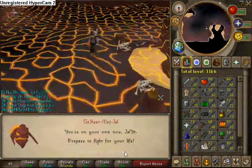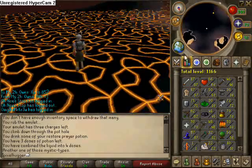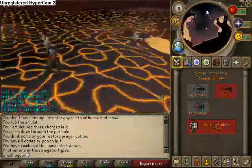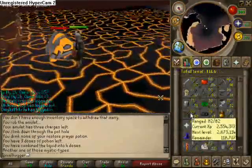The first 32 waves are pretty easy. I think after 32, just pray mage for the rest, all the way until Jad. So I'm going to fast forward it quite a bit here, and I'll probably slow it down for some of the harder waves.